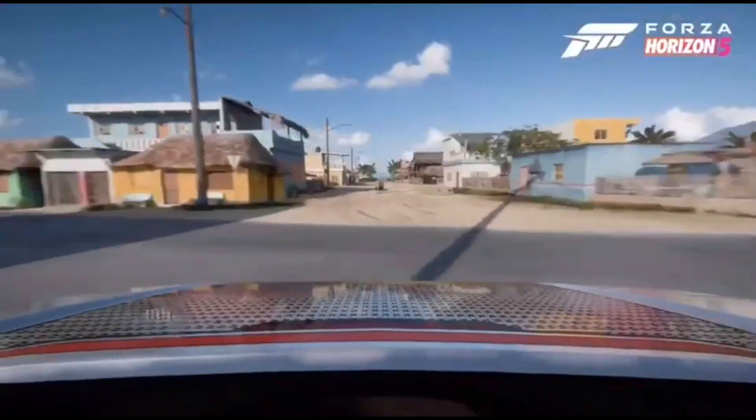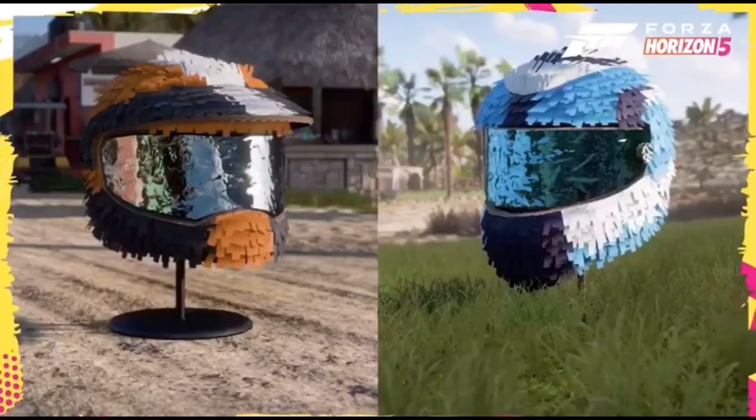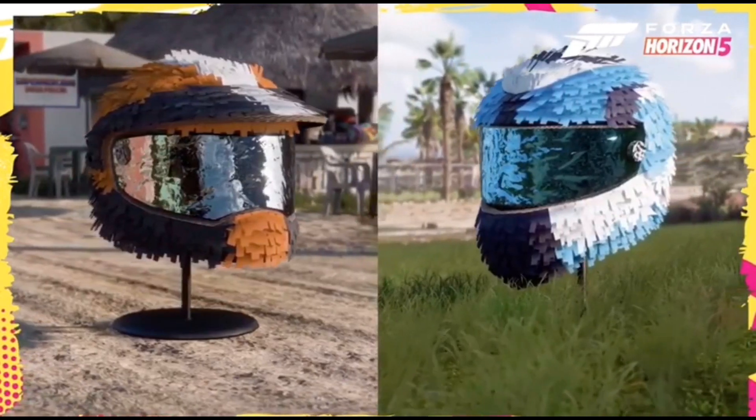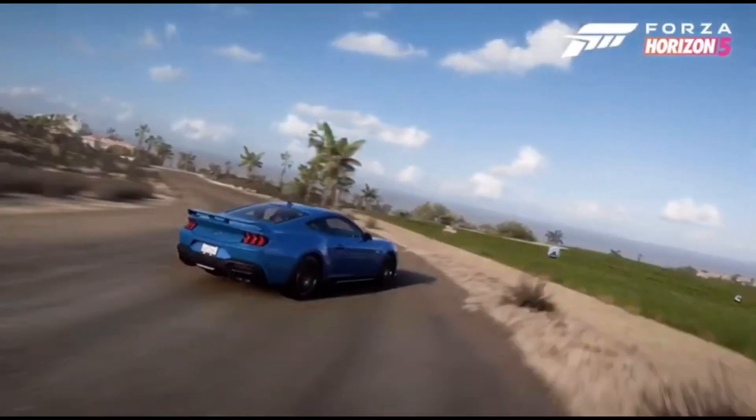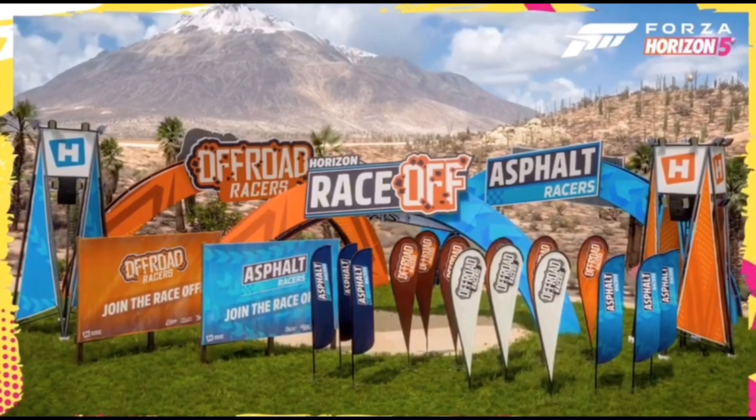Players will also find and smash a new piñata helmet collectible scattered through the map, themed around each Race Off team. Track builders can also find those helmets in addition to 16 other new props to use in their Event Lab creations.